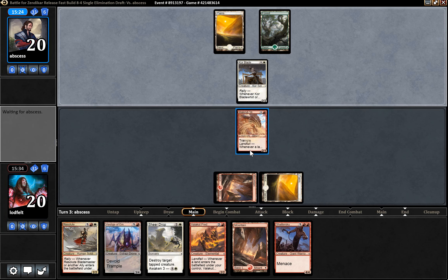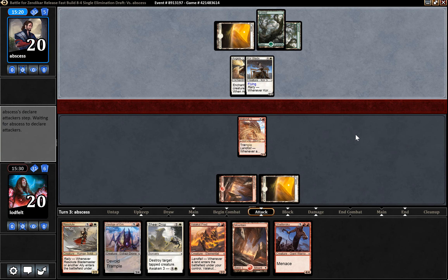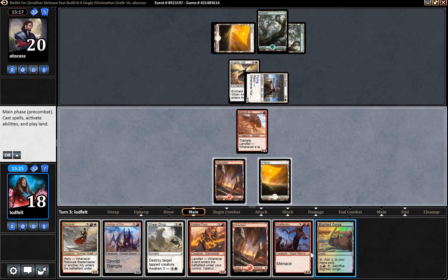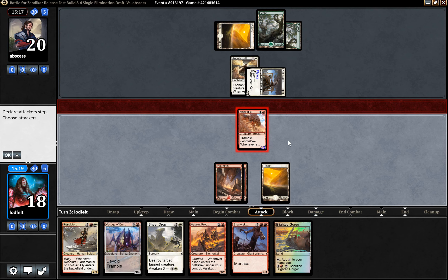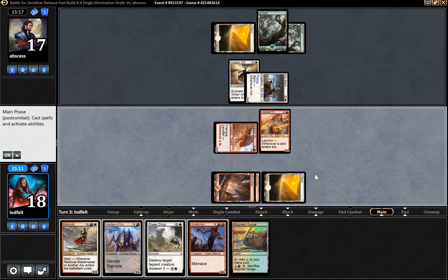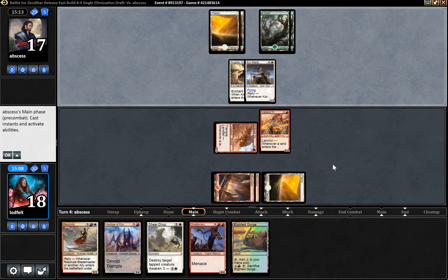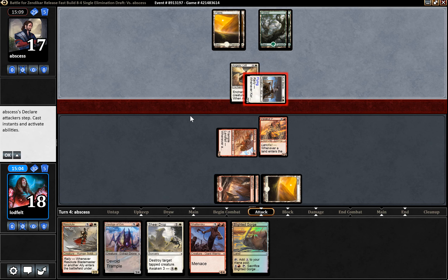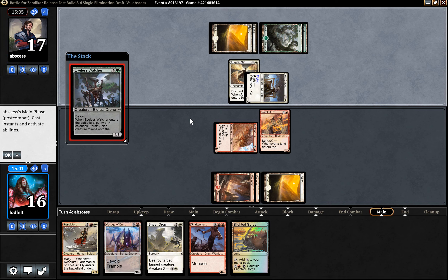Maybe I should have looked at the curve and put in another land - I forgot. Angelic Gift is not a super good card. Play a land, trigger landfall, attack for three, play the Predator - next turn we can trigger landfall again, play the Vestige. As I said, I just want to draw another land - two more lands maybe - and then play the Resolute Blademaster to be able to go for the kill. Let's see what he does here - he places a lot of small guys which I think is fine.